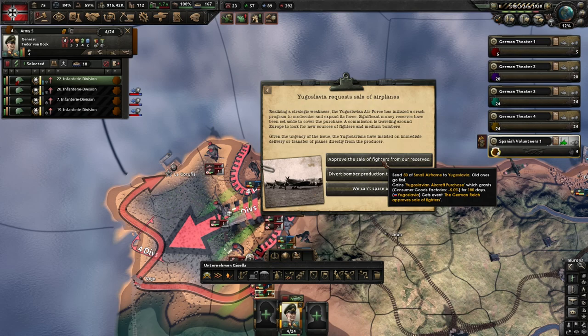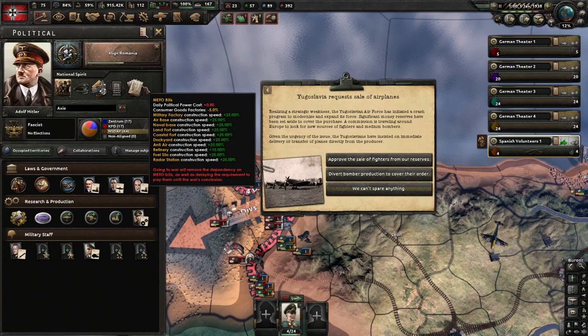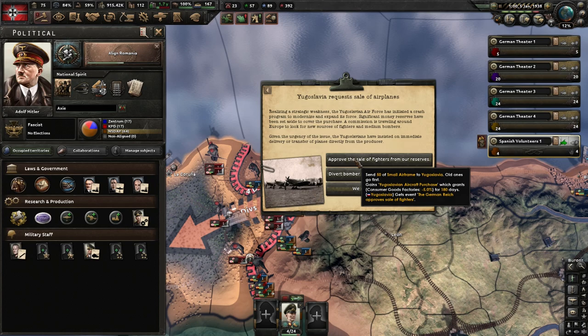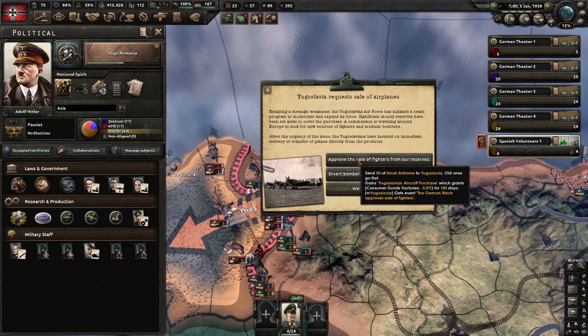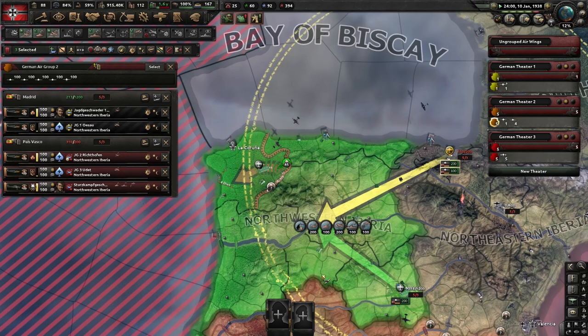Yugoslavia requests sale of airplanes. The one reason I don't like splitting the planes too much is because if we have 200 fighters, or 50 fighters in our reserve, we don't get a debuff. Normally it'll give us a debuff — plus five for three months and a negative five for five months. But if you have the 50 fighters, it just gives us the straight negative 50 without the positive 50. So let's go ahead and approve those sales — we had enough in our reserve.